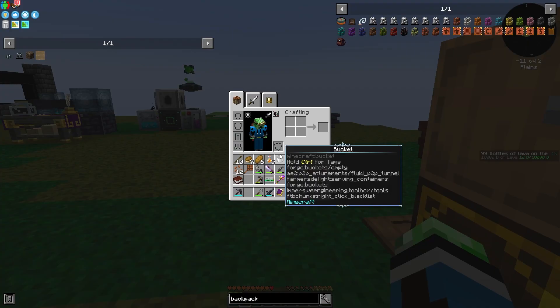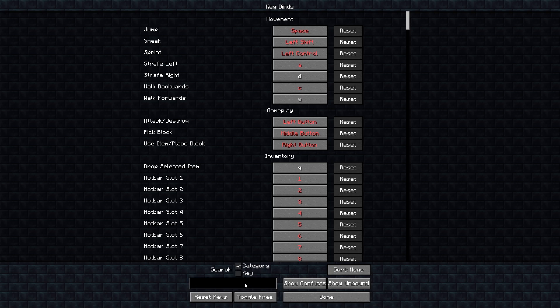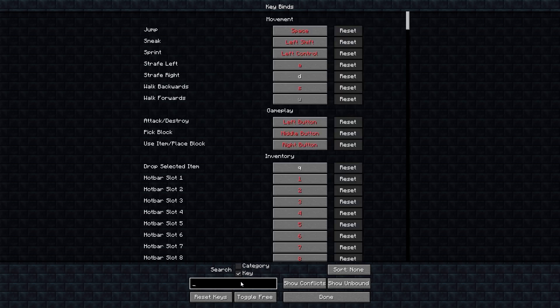What's the keybind by default? It's B by default. I had it on semicolon — let's see, key semicolon.